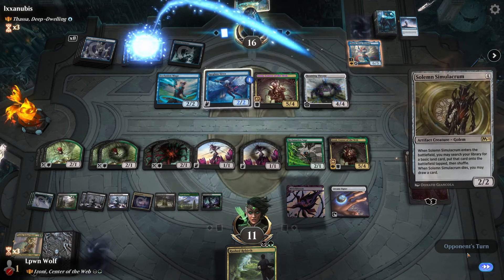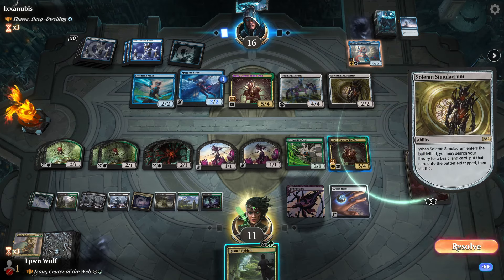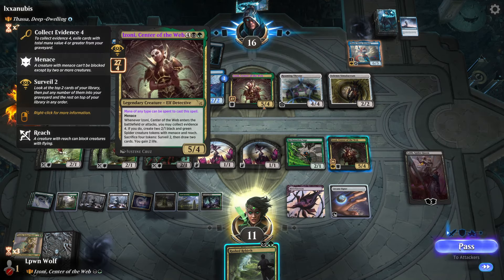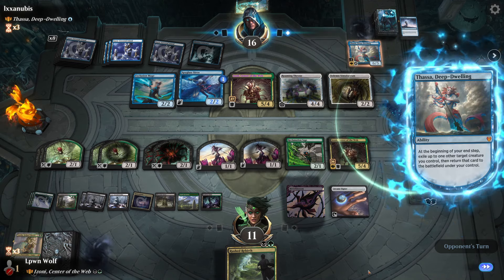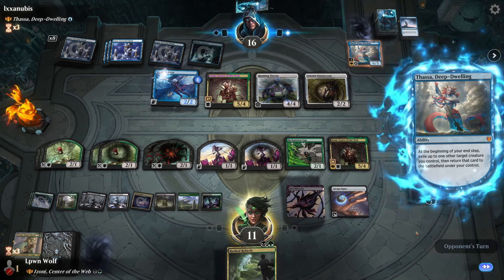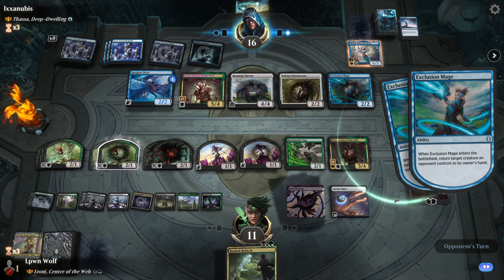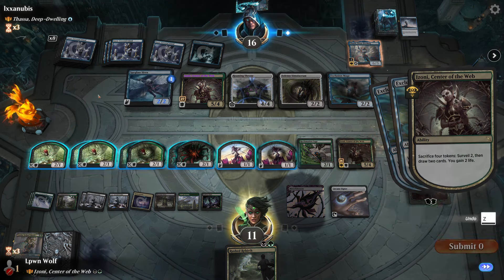Human - interesting, they're going to give a double bounce. That is certainly not what I expected - they put all the effort in and all that time into naming human, when they could have just gone for Izoni and gotten four spiders. The thing about bounces is it's not very good against us because our commander can just sacrifice stuff and let us have more triggers.